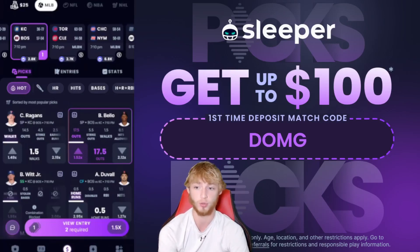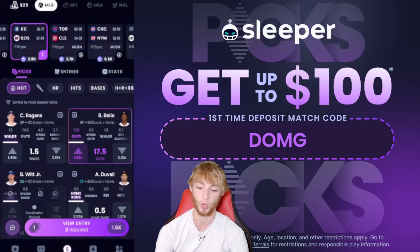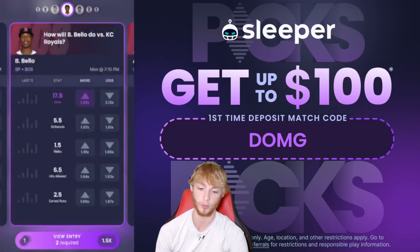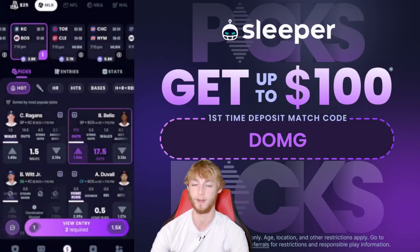It's a nice payout at 1.52x for what I think is an easier prop. The Red Sox bullpen is really weak — they haven't had a starting pitcher go more than five innings in a very long time. Bello can get this done against a pretty weak offense in the Kansas City Royals. He's over in four of his last five and nine of his last 10.